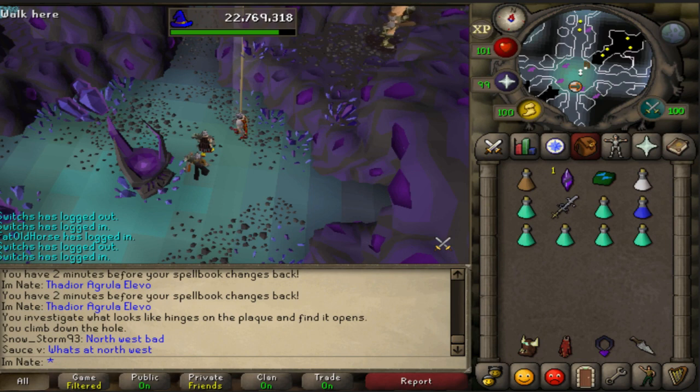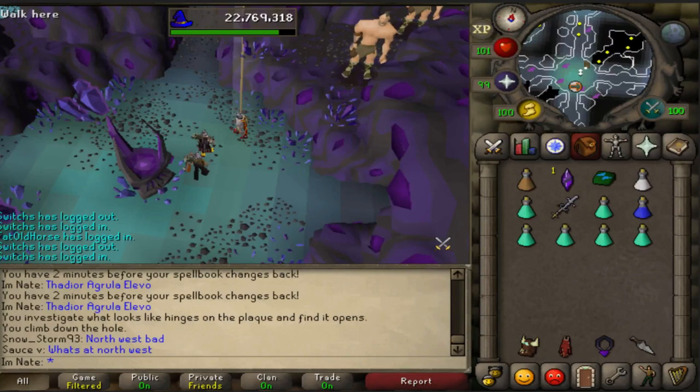The new monsters are: Deviant Specter, Greater Necriel, Mutated Bloodveld, Warped Jelly, Twisted Banshee, Brutal Blue Dragon, Brutal Red Dragon, and Brutal Black Dragon.